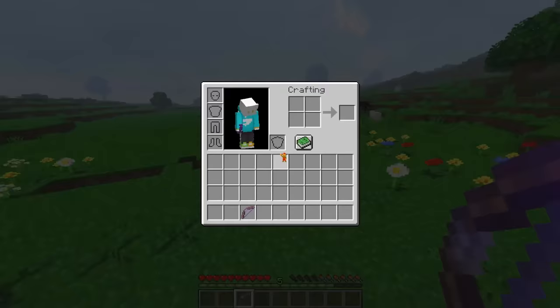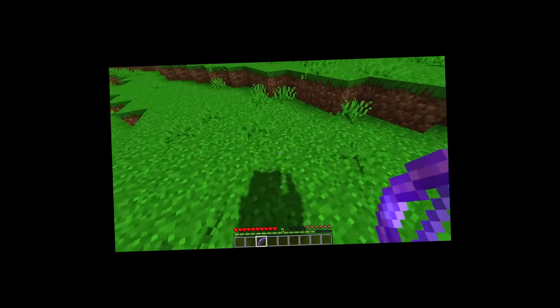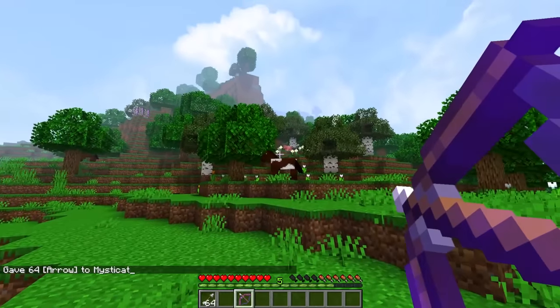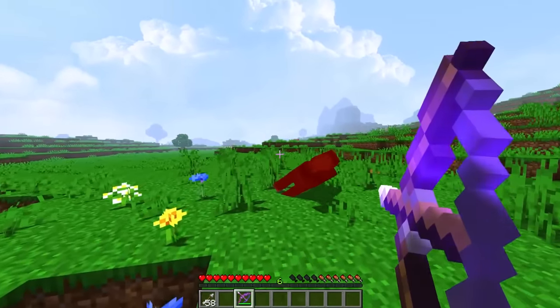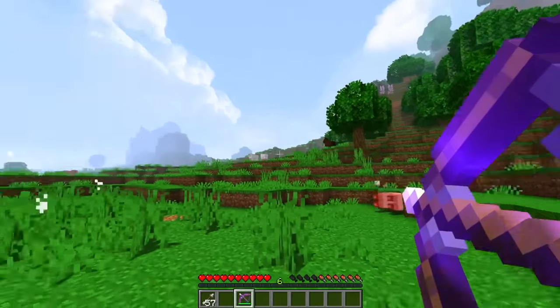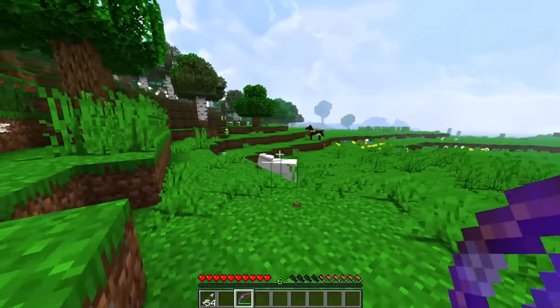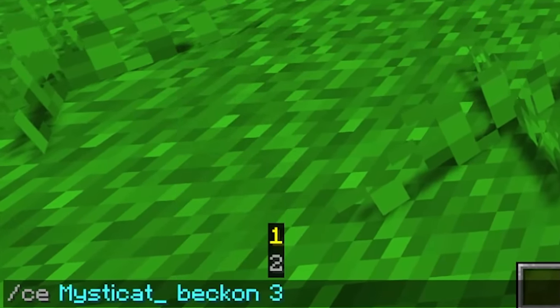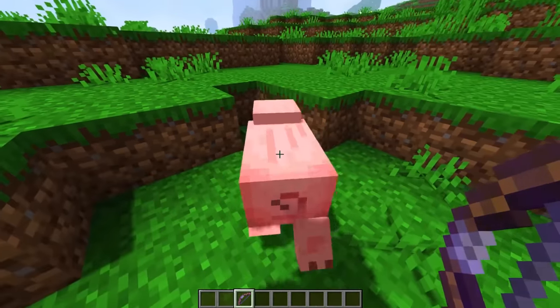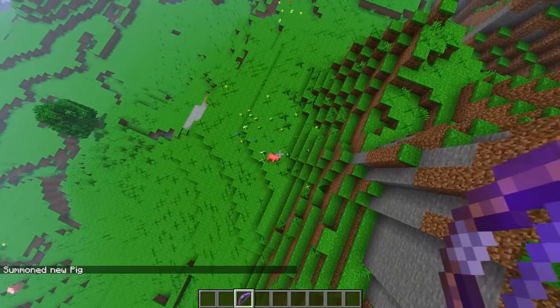Next up for the bow, we have beckon, which is kind of like punch, kind of like knockback, except it goes towards you. Get over here, horse. Imagine trying to run away from someone in a PvP fight but they just keep pulling you — I'm killing everything. Get over here, sheep! Well, I need aimbot. But you know what, I think we should upgrade to beckon 3. This pig looks a little too far away for me. Hello there, little piggy! Have a jump off the cliff, why don't you?